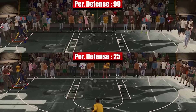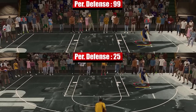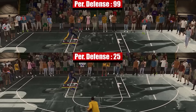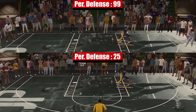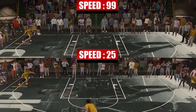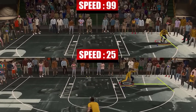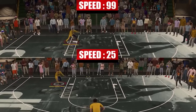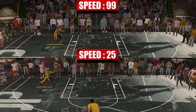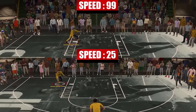This is new to 2K24 and it's important: 99 perimeter defense and 25 perimeter defense have the same lateral quickness speed. That's because lateral quickness is not linked to perimeter defense this year — it's linked to your speed. Shoutout to 2KTutes for figuring this out. Both builds used in this video are on screen — check them out. Hope this helped, drop a like if it did!